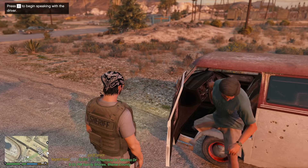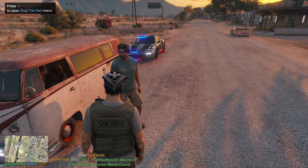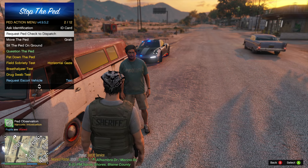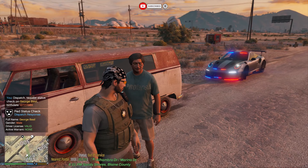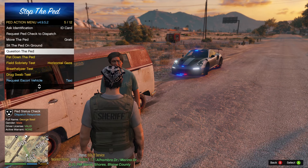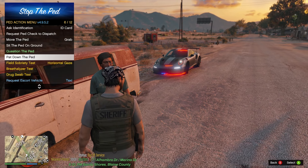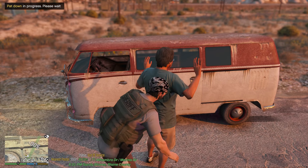Once he gets out of the vehicle, hit E on the keyboard twice or right on the D-pad twice to stop him. Then you'll see the ped interaction menu pop up. This menu lets you ask for ID, driver's license, hunting license, fishing license, or ID card. You can request a dispatch check, grab the ped, have him follow you, sit on the ground, question him — DUI questions, vehicle questions, narcotics, weapons — or pat him down.